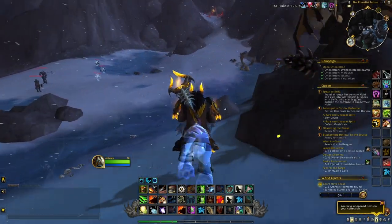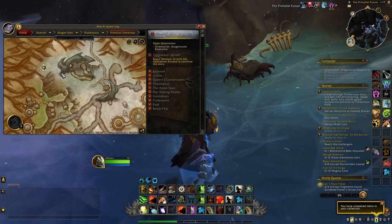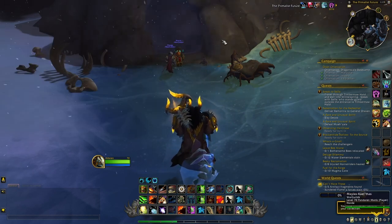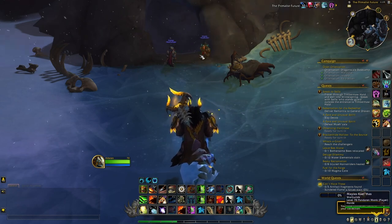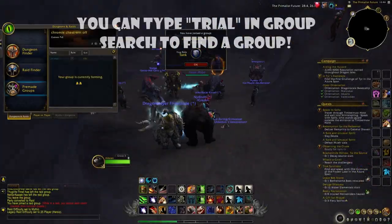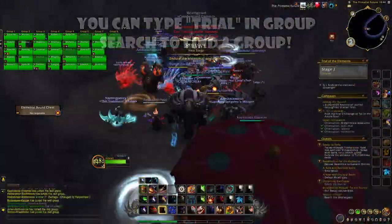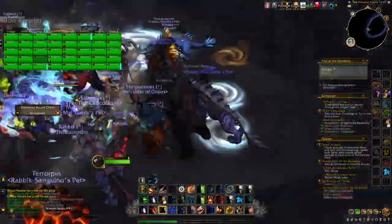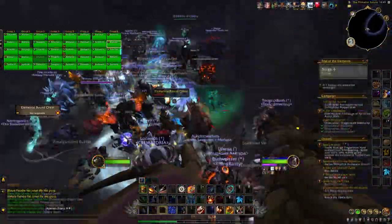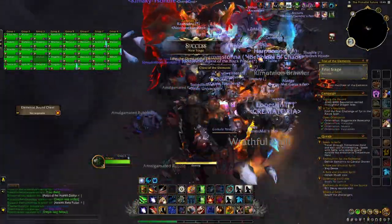When you are here, you want to go just here in the north of the map and you will find this little cave. Basically inside this cave, once every two hours or so, a chest will spawn and it will start an event called the Trial of the Elements. When you finish this short event — you just have to kill some waves of mobs — you will be rewarded with a chest that you can open for a chance at some pretty good items.